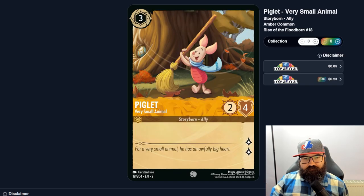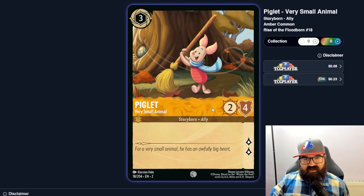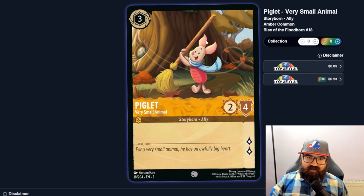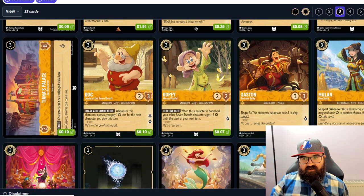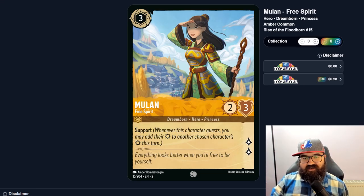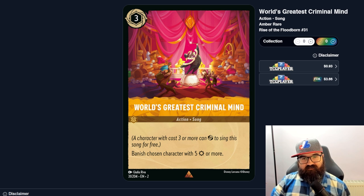Piglet at three is a two-four — similar to Mulan but stronger, can probably take a hit. If you're just chaining one-two-three and always questing, these two-lore cards might be good enough in a pure racing strategy. Milan is probably dead in one hit; Piglet might be able to trade once. World's Greatest Criminal Mind is an inkable three-cost song — banish a chosen character with five strength or more. That's pretty strong: sing with a three-cost character and remove a big threat from the board.